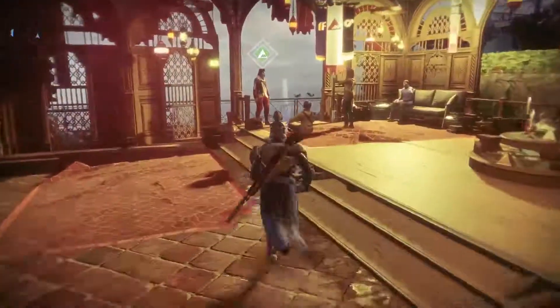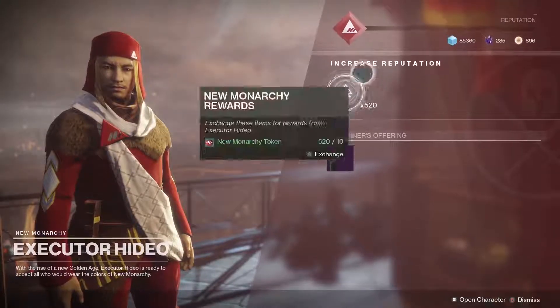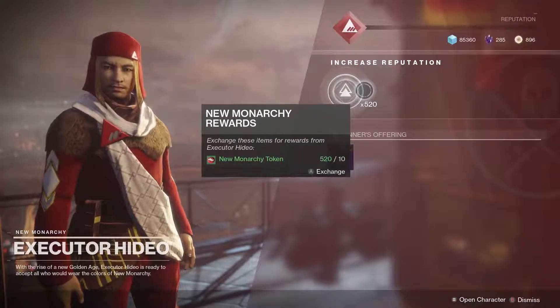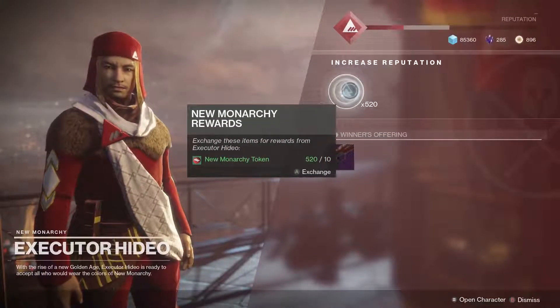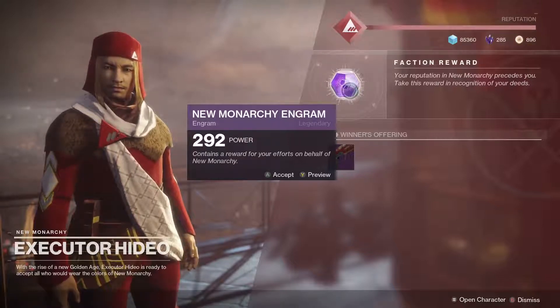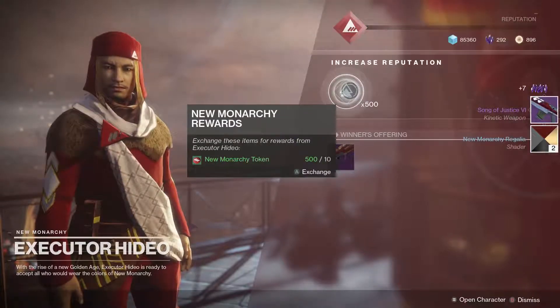Alright, so we're here at the vendor now. I got 520 tokens, and that's like around 25 packages, so we're gonna open up all of them today. I know you have a chance to get an exotic from these because I saw it in a video from someone else. Hopefully if I get an exotic, it's the Tractor Cannon shotgun — the exotic weapon — because that's the only exotic I need to complete my collection. I have pretty much every other exotic except for this one, so hopefully my luck turns out good.